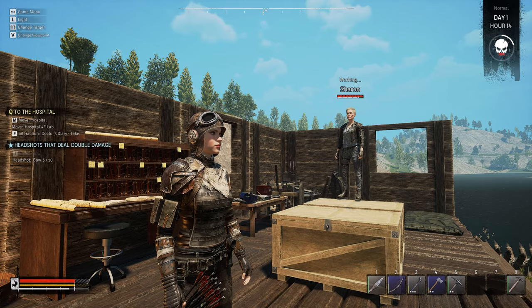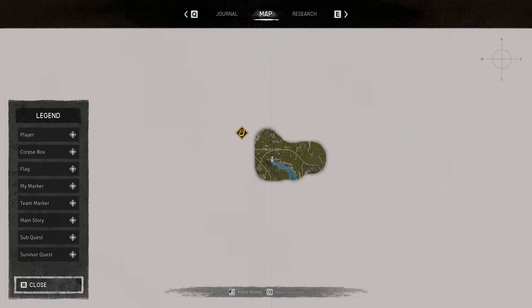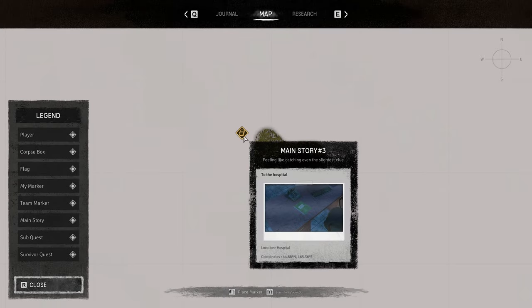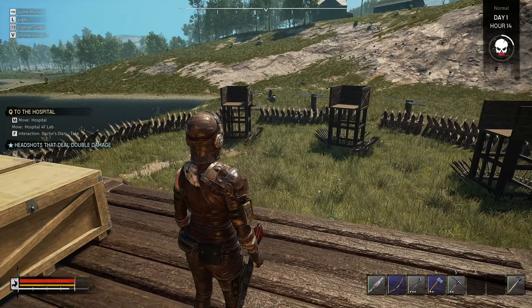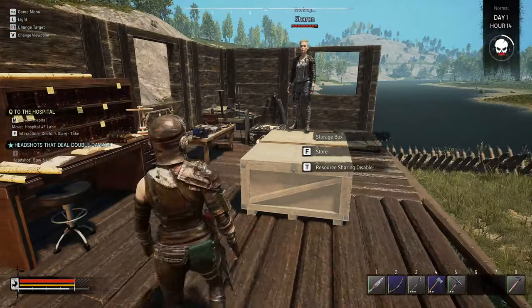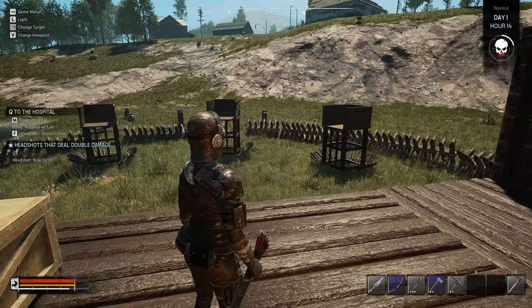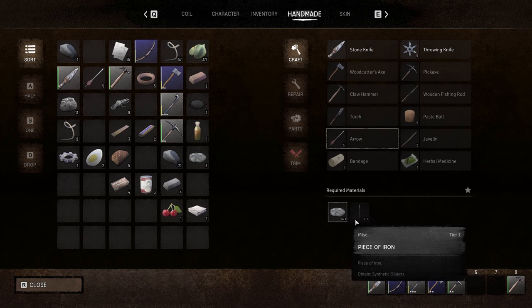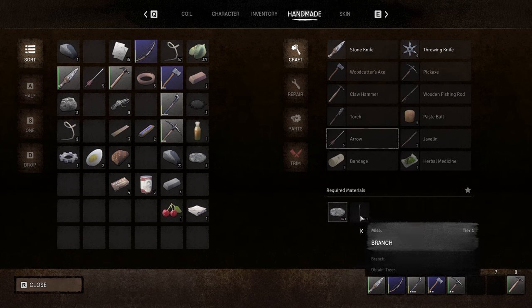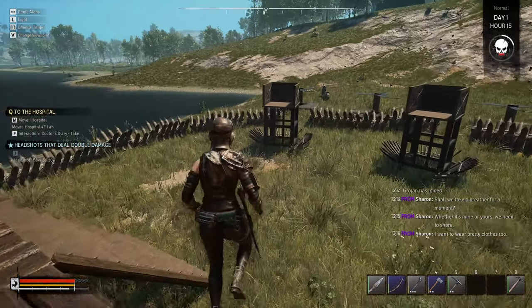Welcome back everyone, Grogin here and we are back with more Night of the Dead. Today the plan is we're going to go see if we can make it over to the hospital and see what's there. I'm expecting a lot of stuff to come and attack us, so first we need to make a few more arrows. We've only got five and Sharon's got none, so we need loads of sticks. To make arrows we need iron — we've got six — and branches, which we've got none. Oh, that's 25-30 arrows we could make.